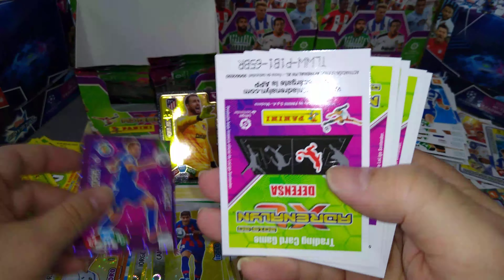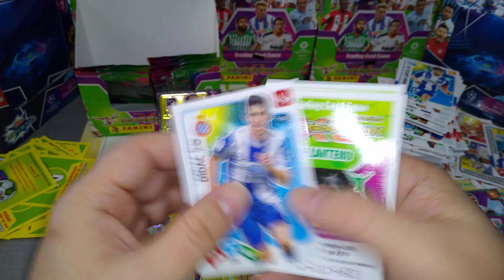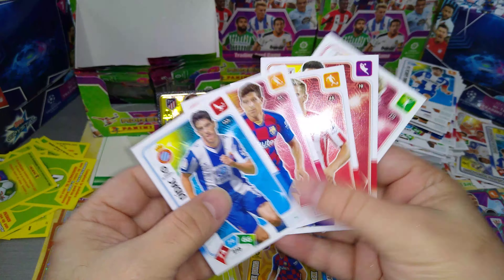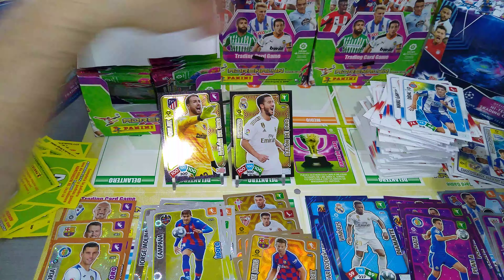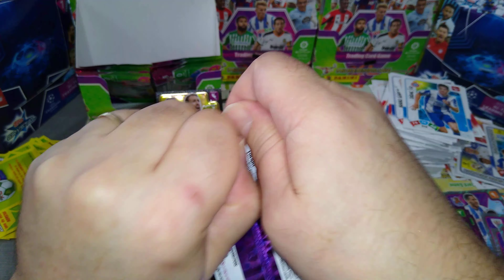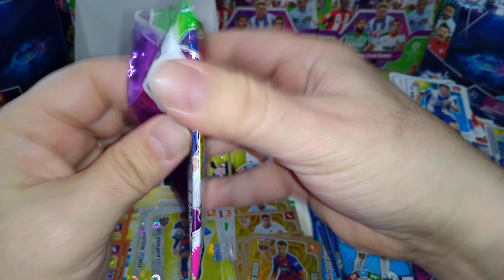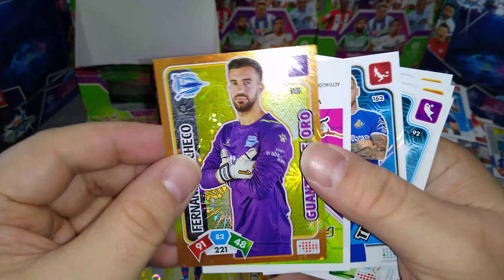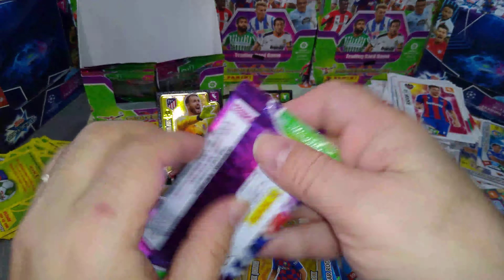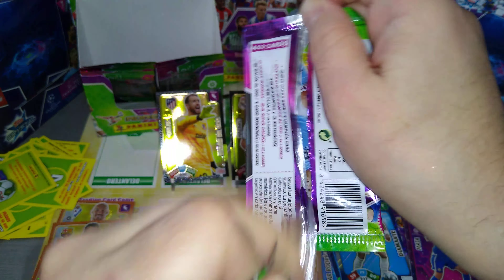Mata Getafe — that's Plan A. The rest are base cards including a Griezmann. Another keeper — Pacheco for Alaves. And a triple Getafe. Nice box guys, nice rip this one — I hope you're enjoying it.